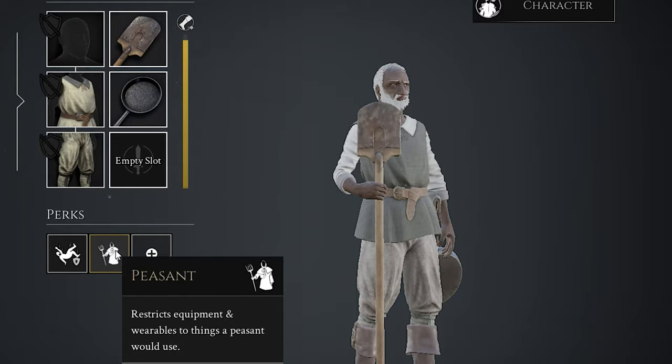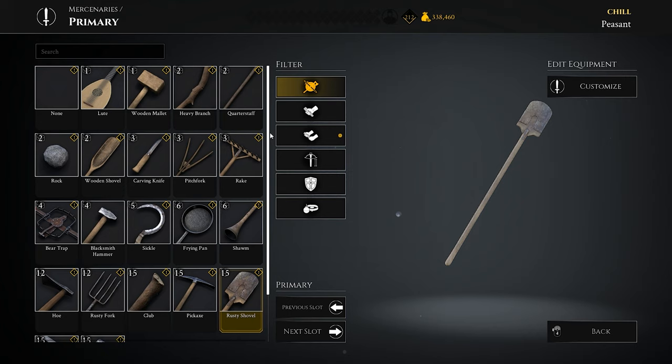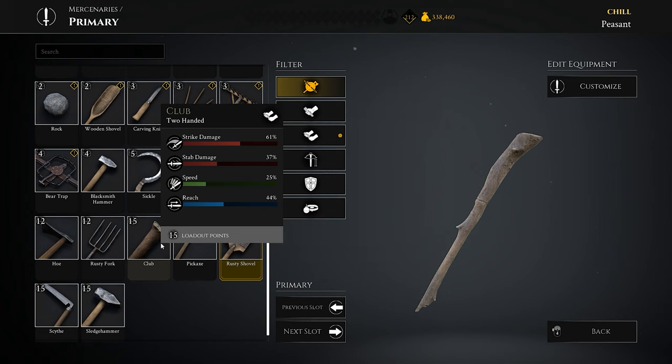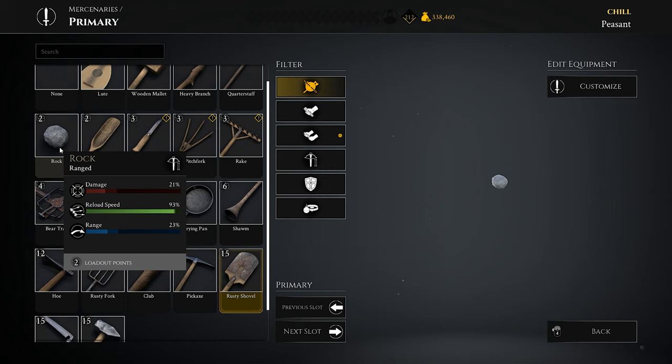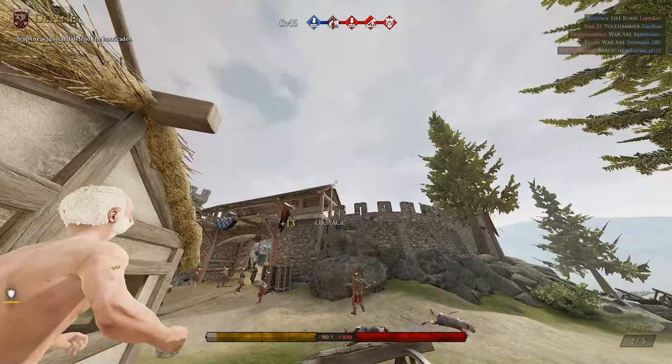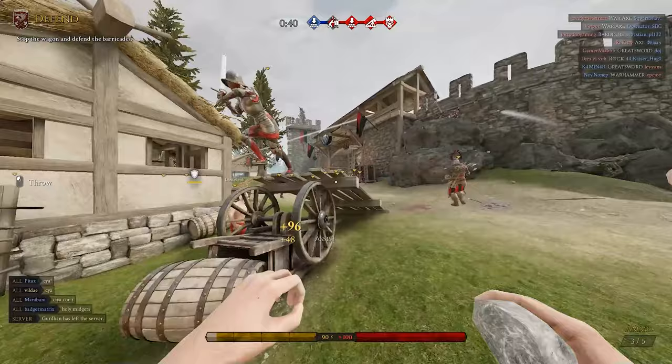The second honorable mention is the peasant playstyle. The Peasant perk restricts you to peasant weapons only and only a light armor hat. I promised options that don't require skill, which I think I delivered, but the peasant loadout doesn't quite fit — I wanted to mention it anyway because what's funnier than humiliating players with peasant tools? Some of these weapons are actually quite strong for dragging, but you're without any armor, which usually means you're dead in one or two hits.